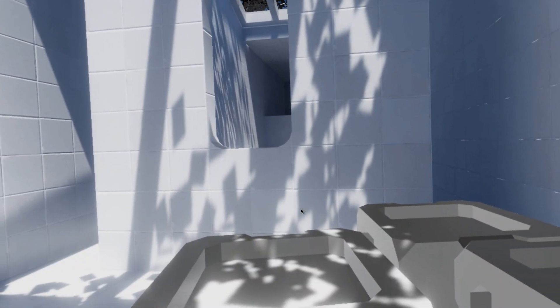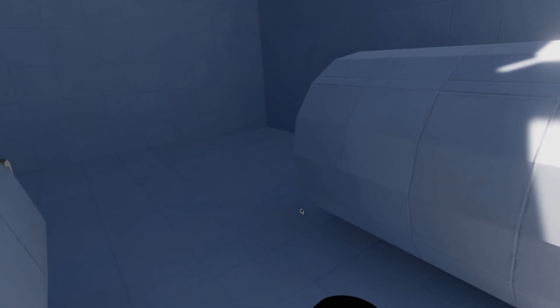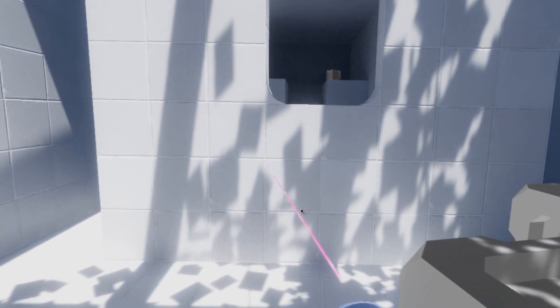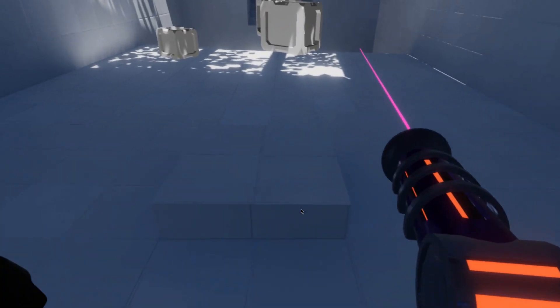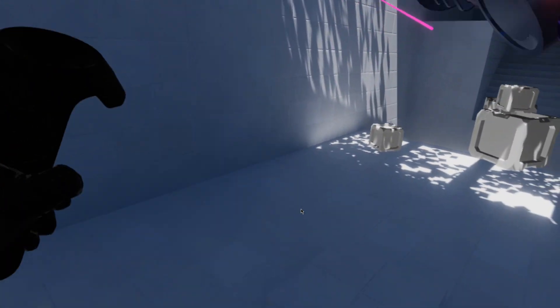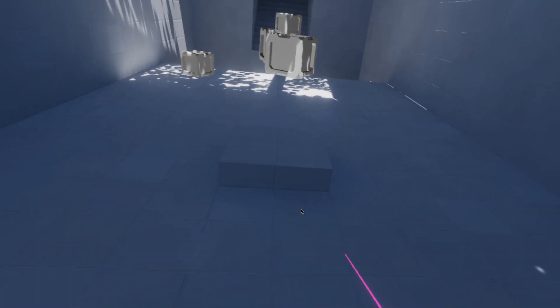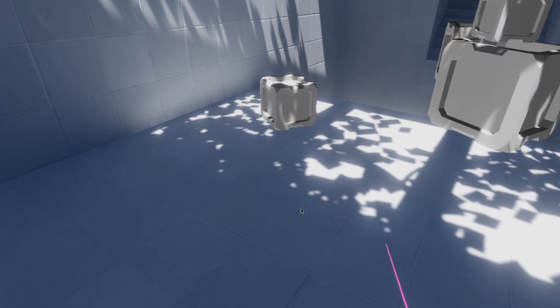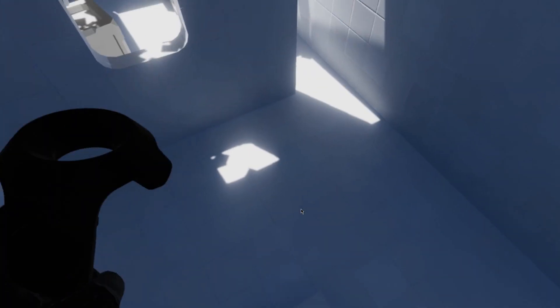Now that I've demonstrated that, I'll showcase the jump mechanic here. When the player jumps — right through that hole — the player collider shrinks a little to match where the player's legs could be in the air. And for the sake of fun, I've added a little jump velocity boost as well to allow jumping to extremely high velocities, as you can see.